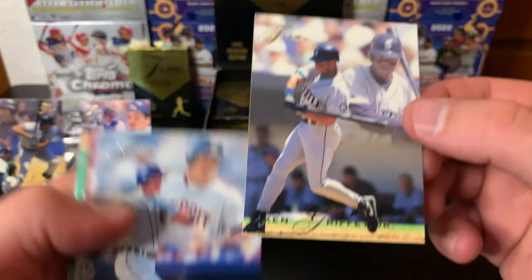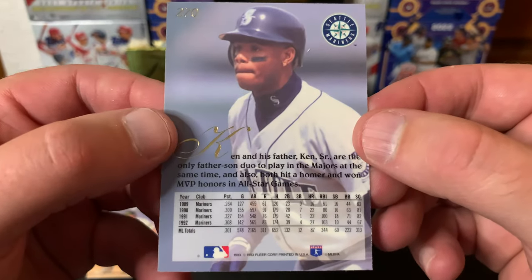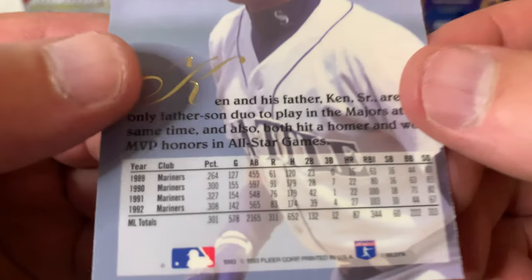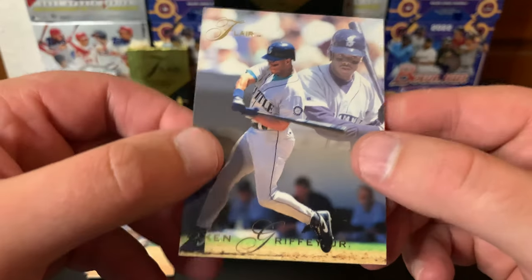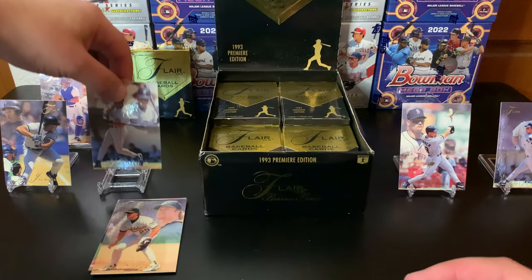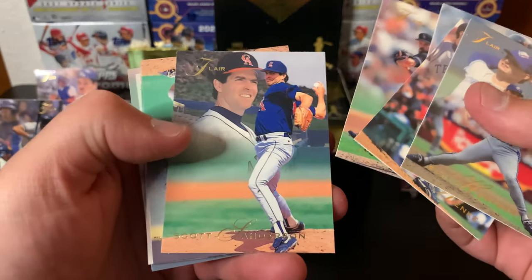Hey, there it is — there we go. So that's the card I'm looking for right there: Ken Griffey Jr. There's the back, number 270. Sweet card. Yeah, 92 he was hitting mid-20s on the home runs; wasn't until later on. Just want to have Griffey right here on the side there.